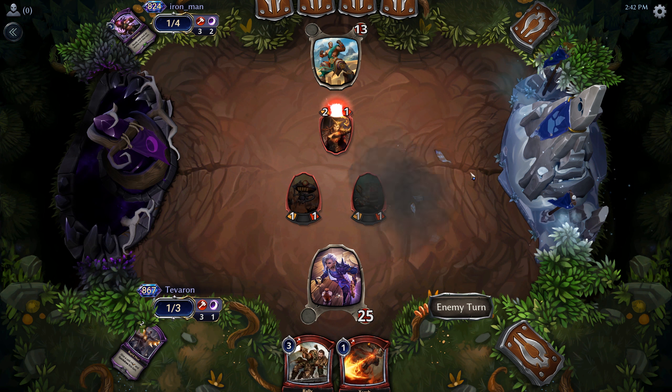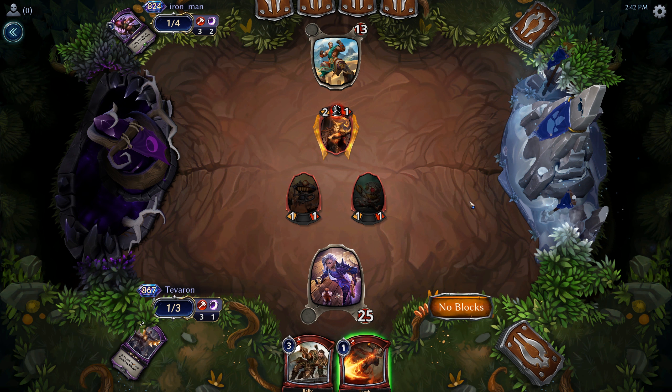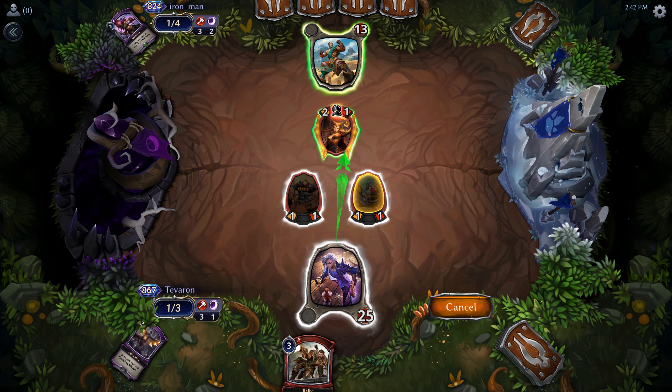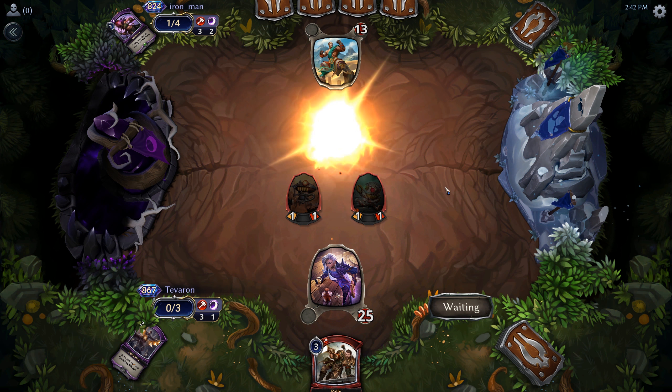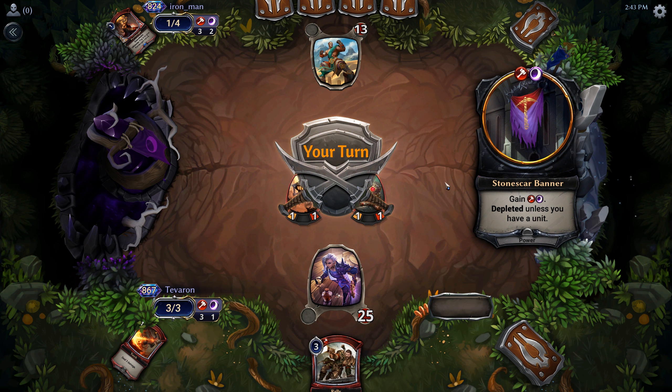Madness — makes me think they have a way to sack it. Combust. Kind of makes me want to kill it. I'm going to Torch it — that way they don't have the opportunity to Combust and kill another one of our things.